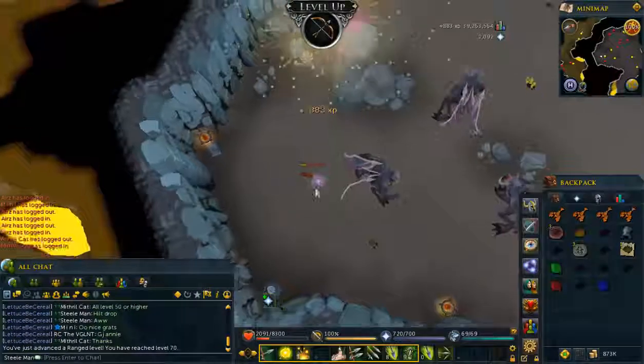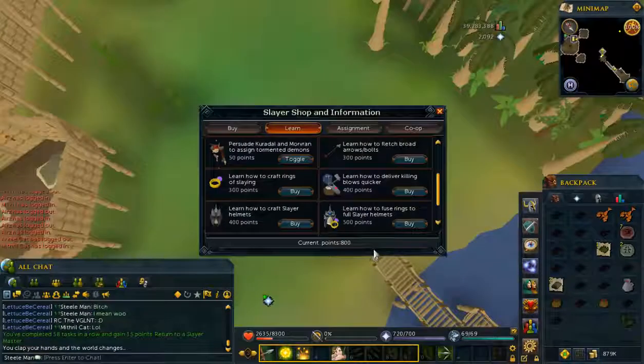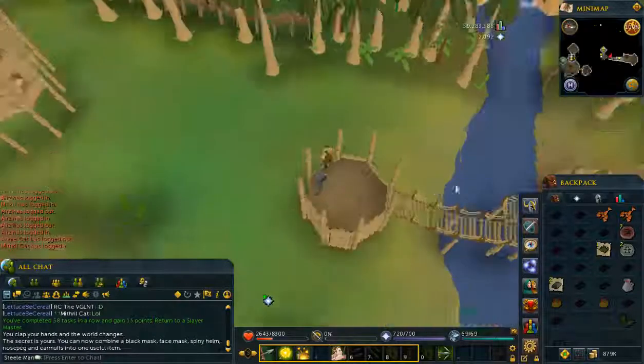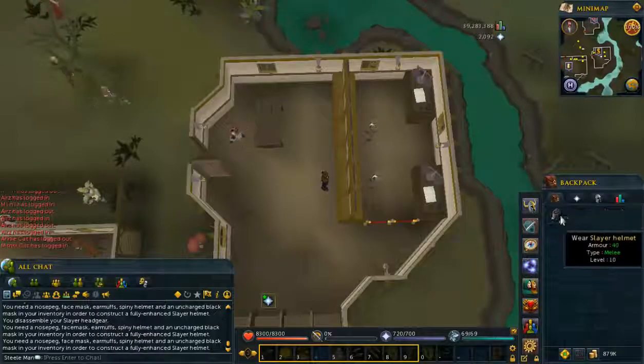And that kill gets me 70 Range, meaning I can now use not this Salamander. Well, I've got a melee task, so I'm going to buy the Slayer Helm Imbue Craft ability because I've got spare points. So now I've done that, let's go make one — and that means I now have a Slayer Helmet.